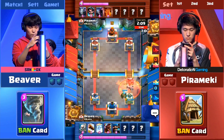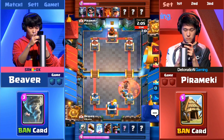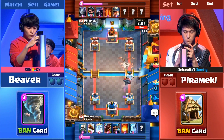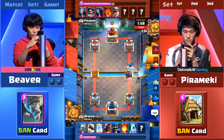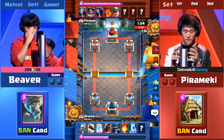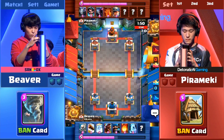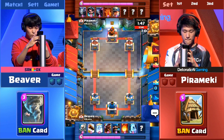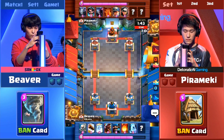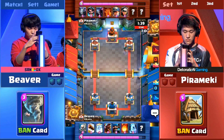Very interesting counter with the poison used by Pirameki. A Miner coming out — that's going to take out the Hunter. Perfect Ice Golem just in time to make sure the P.E.K.K.A. didn't take out that Hunter, trying to lure it away. That one hit coming from the P.E.K.K.A. could do damage, and we'll see how that plays out. If that one hit connected from Pirameki, we're still going to be left with relatively full HP on all towers.